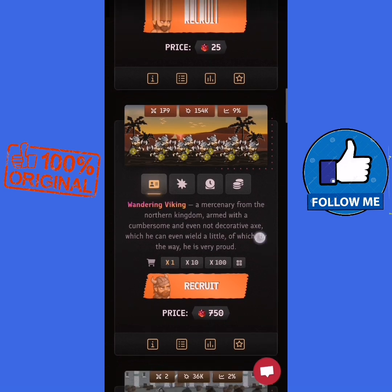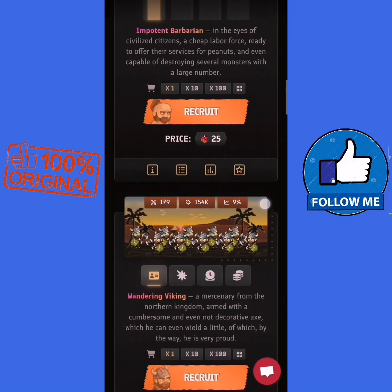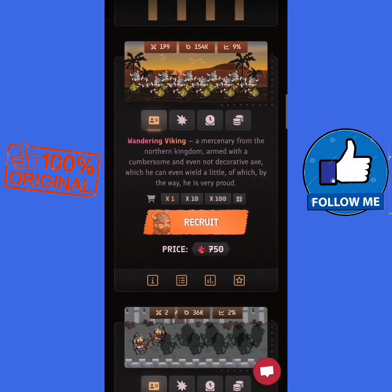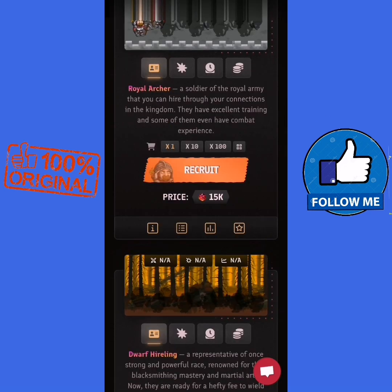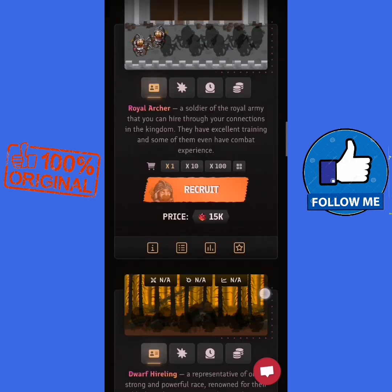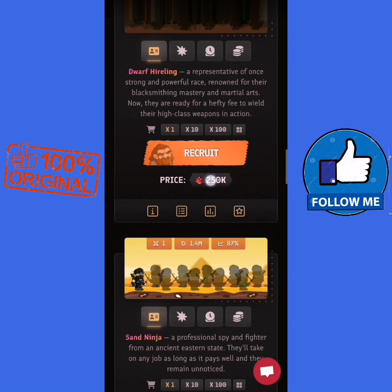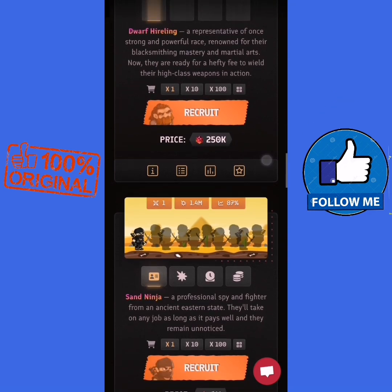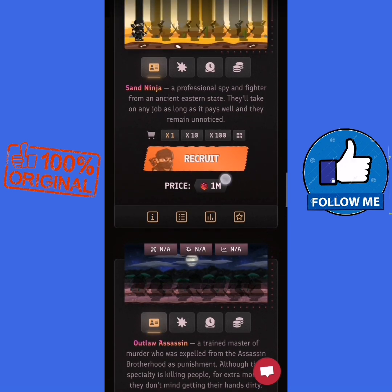It's simple — it's based on collecting gems by buying characters. Every character has a price: this one is for 25 gems, this one is for 715 gems, that one is 15,000 gems, and there is also one for 215,000 gems, and one million gems for one dollar.